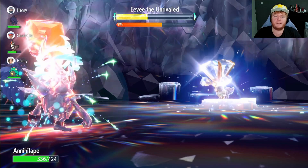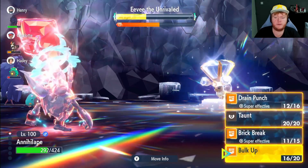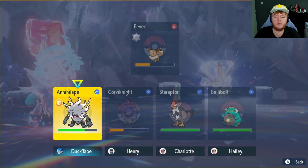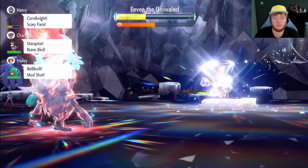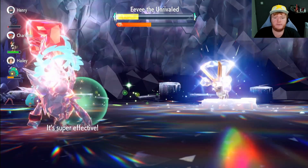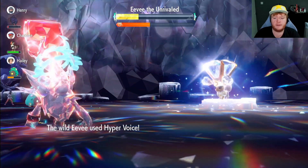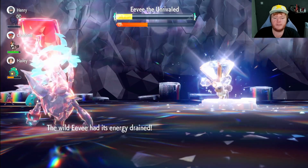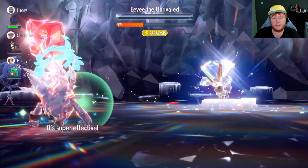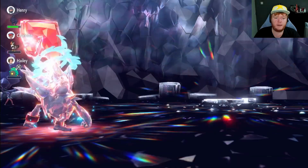We take Eevee below half health into the yellow, then get nullified again. We take a crit so we use Bulk Up twice to get back to plus two plus two. Eevee starts using two attacks every turn now. We switch back to Drain Punch — one attack away from finishing with Galarian Zapdos it would have been quicker, but we're getting there. We get Eevee into the red and one or two more Drain Punches finishes it. If you run low on Drain Punch PP near the end, you can switch to Brick Break. We also get an Ability Patch as a reward.